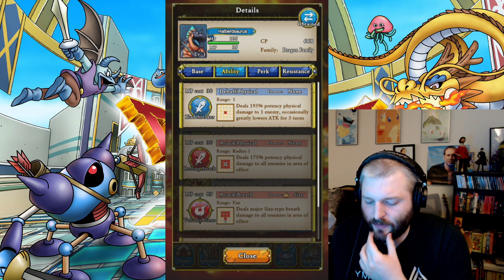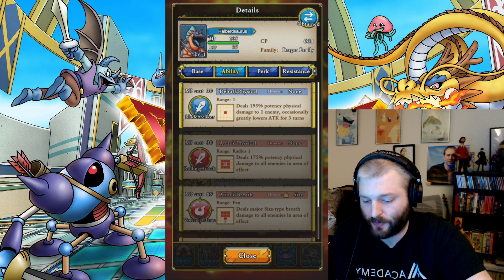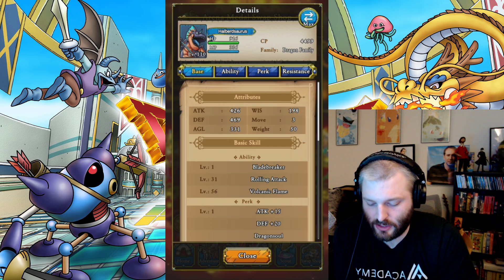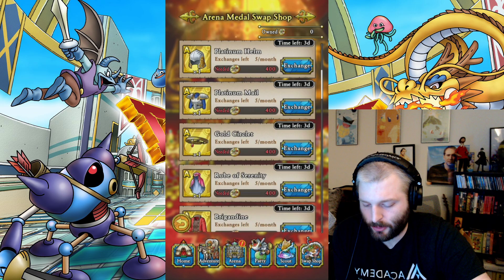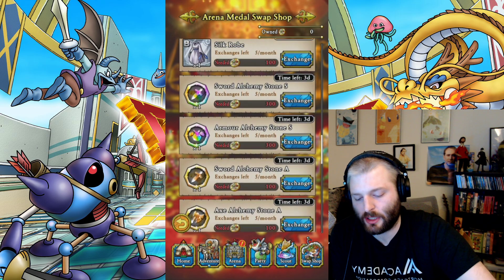Dragon physical potency 20%, cool. He just passively starts to increase attack for two turns as well. At level 110 he's going to get volcanic something potency 2%, 195% physical potency, physical damage to one enemy, occasionally greatly lowers attack for three turns. For a typeless just attack at level one, that's pretty good — you might use that sometimes for sure. He has volcanic flame rolling attack which we already know is good. If you have high attack, deals major cyst type breath damage to all enemies in area of effect. This could be insane for a dragon breath team.